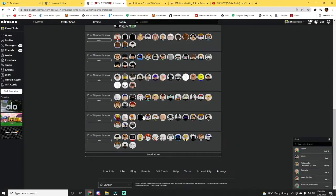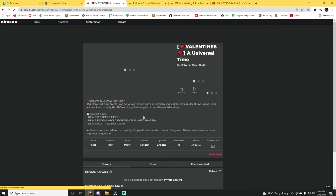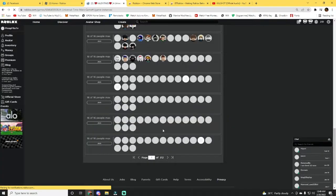After you add the extension, refresh the Roblox website and look for two people in the server.